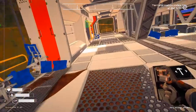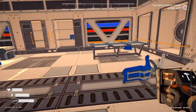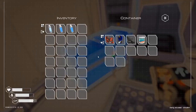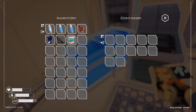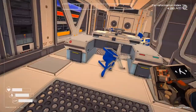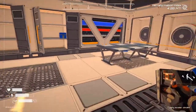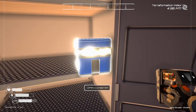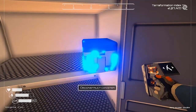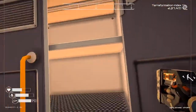Gotta hit that space bar to jump at just the right time. There's nothing in here. Can't get any of that. I don't see anything over there. Let's grab this. Is there anything in that locker over here? Yeah, there is — I almost overlooked it. Nothing else in it.